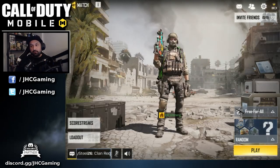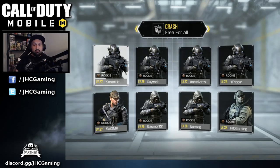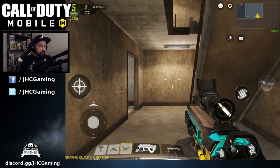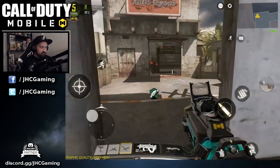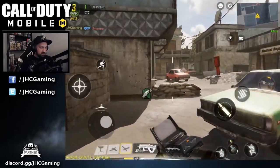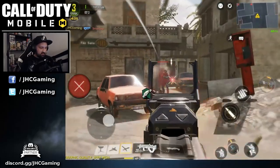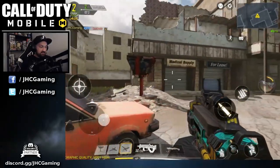We have free-for-all for the weekend so I'll go free-for-all today. I just reached level 33 — I'm still new to the game — but I heard after level 30 you have less bots in your game, so it should be interesting. I also changed my settings a little bit. My sensitivity is very high right now so we're gonna have to be careful, because everyone's your enemy in free-for-all.